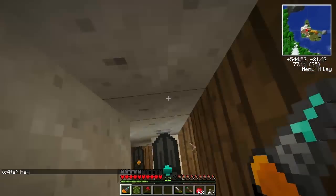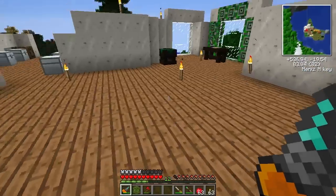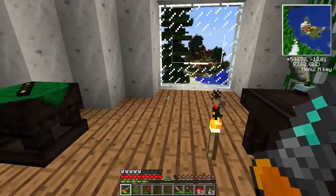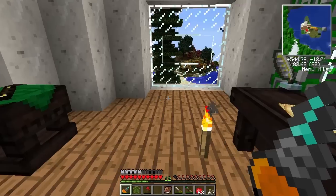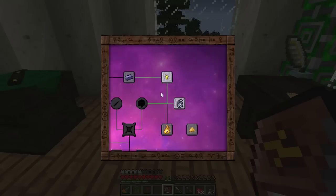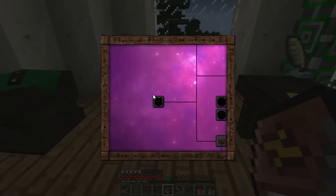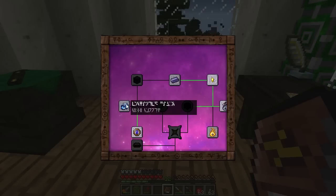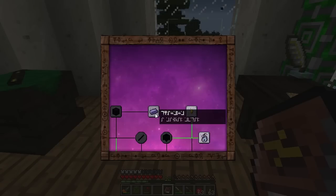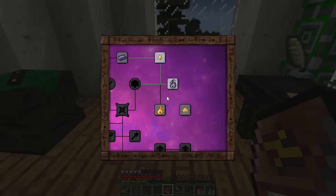We're going to do a little bit more Thaumcraft and see what else has been added, because I know some people have been talking about all kinds of stuff. Look at that - we've got all kinds of goodness going on here. Oh wow, Azenor has been busy. I know what that is. So we can do this. We've got the transmutation elementum. Where are the goggles? Here they are.